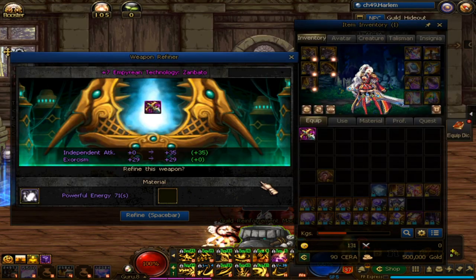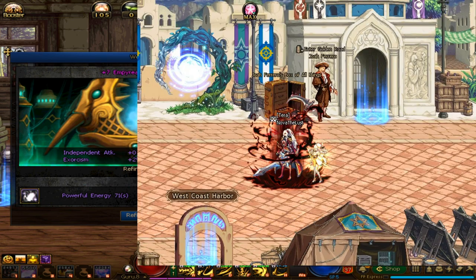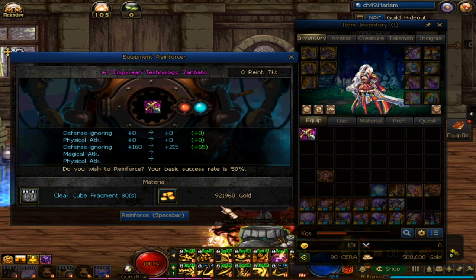Fixed damage class needs to refine the weapon, and percentage damage class needs to reinforce the weapon. To refine the weapon, you need to farm an item called Powerful Energy, which can be obtained in weekly special dungeon or from Blue Dragon Tournament and Gold Dragon Tournament. To reinforce the weapon, it costs Clear Cubes and lots of gold.